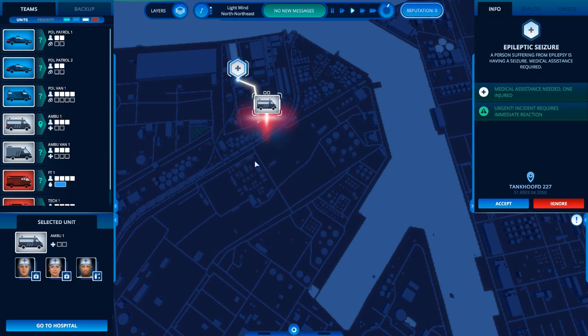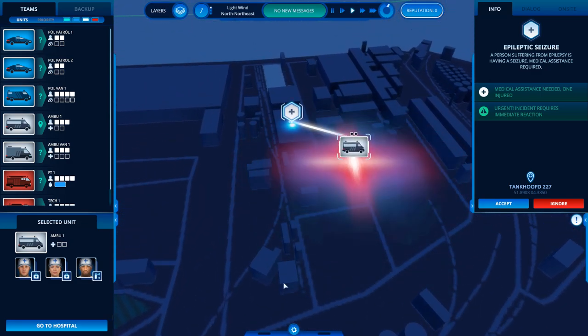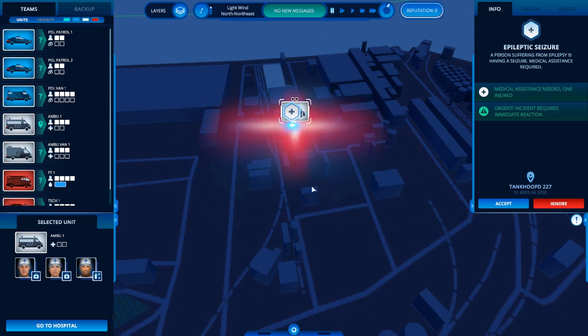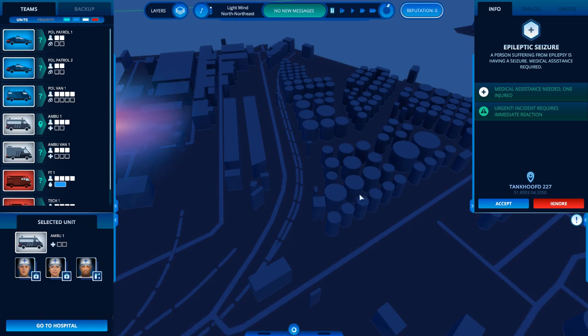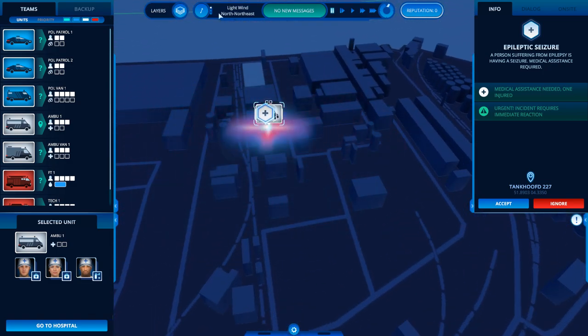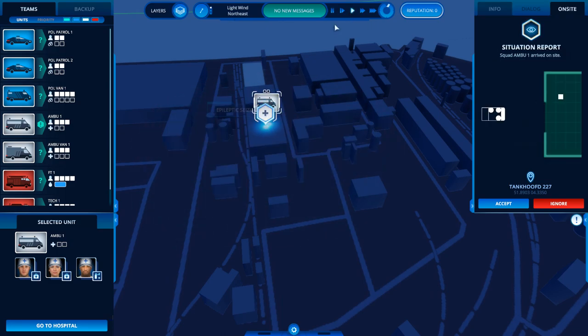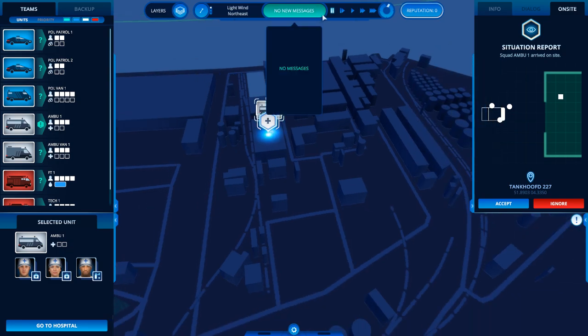Something I can add is that once a vehicle is at the scene — and take a moment to admire that the game actually seems to render most of these constructions in 3D, as you can see these are all storage tanks — once a vehicle has entered the actual range of the emergency, you can see a little situation report with the on-site tab. It tells you we have one person with an epileptic seizure and a couple of medics moving to help.